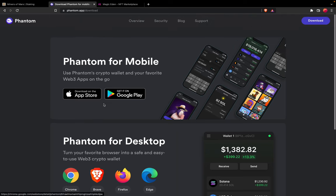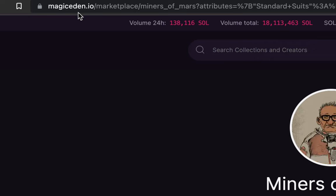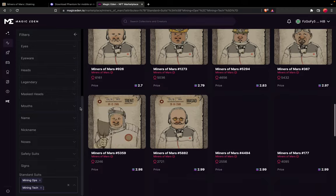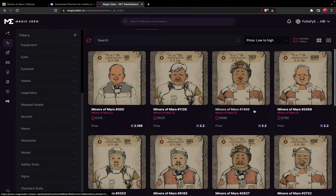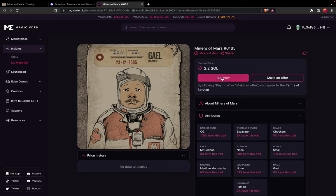We already have the Phantom wallet, so now we just need to head over to Magic Eden. The URL for the Miners of Mars NFT collection is magiceden.io/marketplace/miners_of_mars. Once you are here you can look at all the listed miners, apply filters, and select whatever you want — for example, you can make an offer or simply buy one.